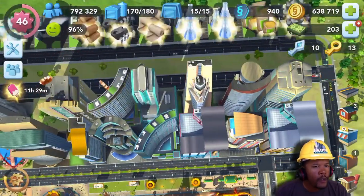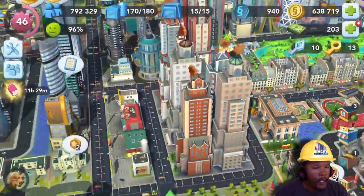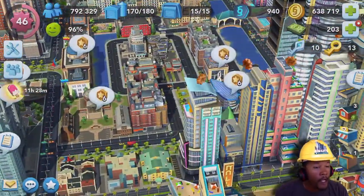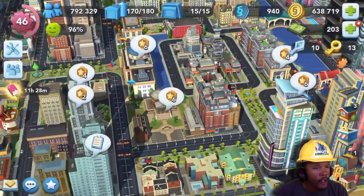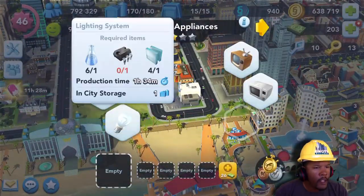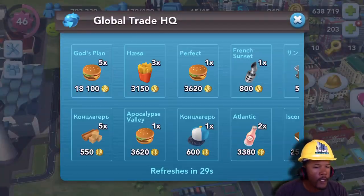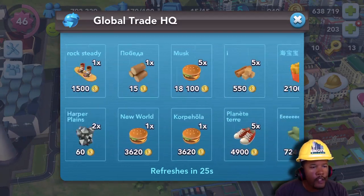Situations where I would use the silver speed up token are when you have something that's going to take maybe an hour to an hour and a half to produce, or if you're planning to log out for a couple of hours — maybe three to four hours — and you have four things to produce. Go ahead and use a silver one so that by the time you log back in everything will be ready. Your gold speed up tokens I would use only when I'm active in the game — like if I have to produce five fire pits that take a long time, then I would use a gold just to move on to the next task.